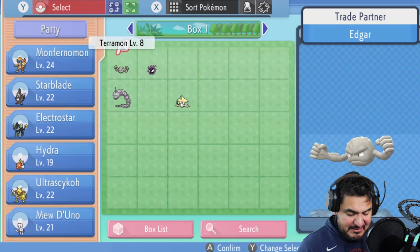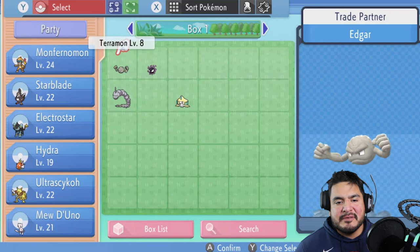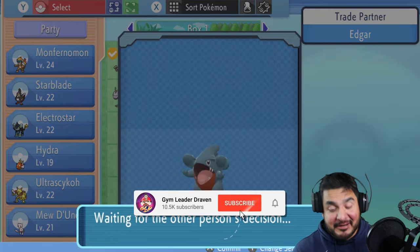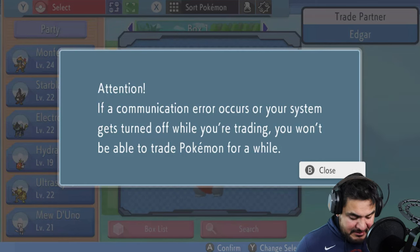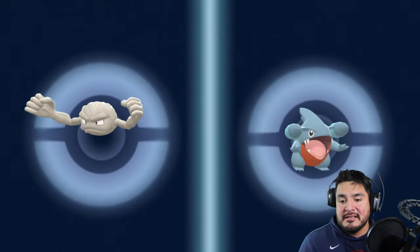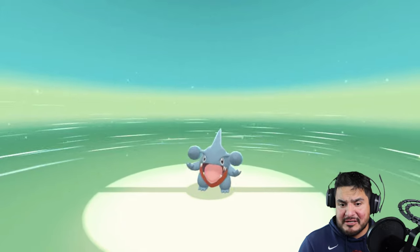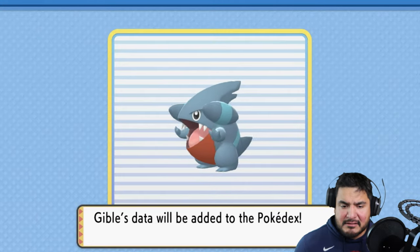The next Pokemon going into our team is a familiar one. We're going to be sending in Terramon for Toothless. We won't be able to get Gible for a very, very long time — they made sure of that. I'd rather get this powerful Pokemon now rather than later. So here we are with trade number two, sending Terramon back to Shining Pearl in exchange for Toothless, a level 15 Gible.